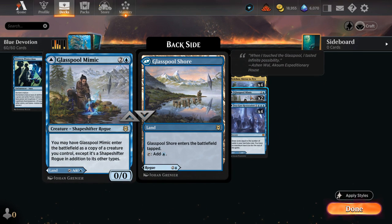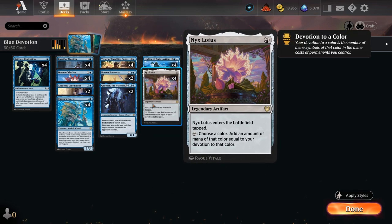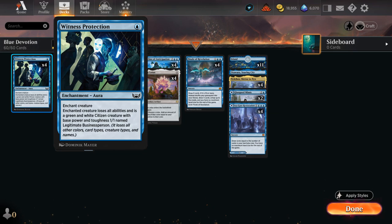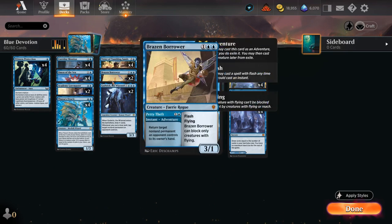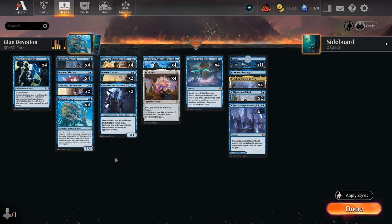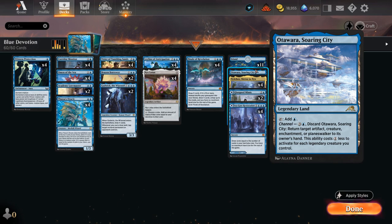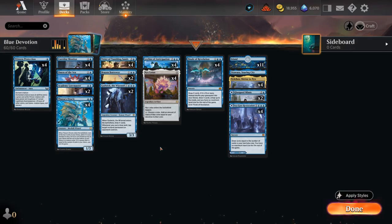We also have two copies of Glasspool Mimic built into our mana base as another tap land, but it can also be played as a copy of a creature we control — maybe copying a Corridor Monitor to untap Nyx Lotus and keep going, or copying Thassa's Oracle if we've cast all other copies. Interaction comes in the form of four copies of Witness Protection, an enchantment aura that turns an opposing creature into a 1/1 legitimate business person, losing all abilities, and it adds one extra blue devotion. We also have Petty Theft to bounce opposing permanents, a Soaring City as an extra interactive channel land, and 11 basic islands. That's our deck — now let's jump into some games.